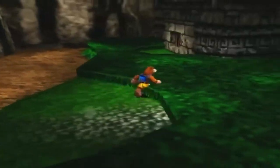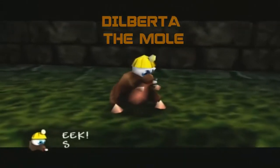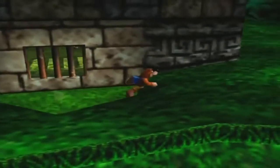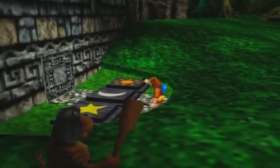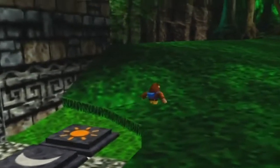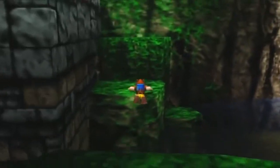Inside this prison we have Dilberta the Mole. 'Eek! Someone get me out of here!' We'll try, Dilberta. There are stone switches with pictures of a star, moon, and sun on each of them. This must represent a code — we don't have the code yet, but once we do, we'll solve the puzzle.